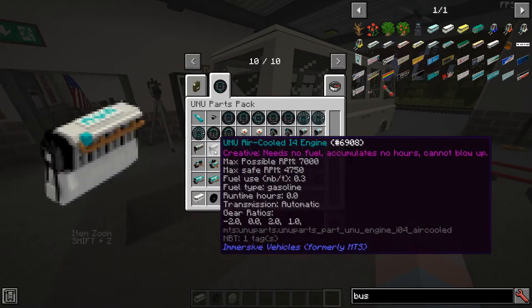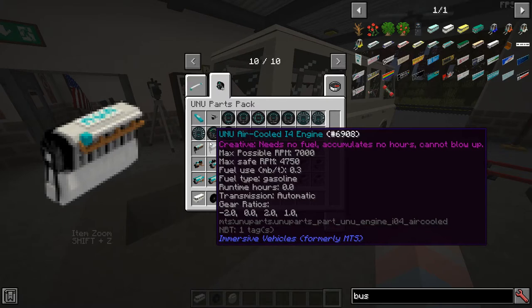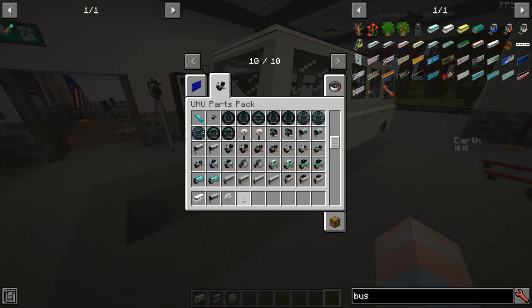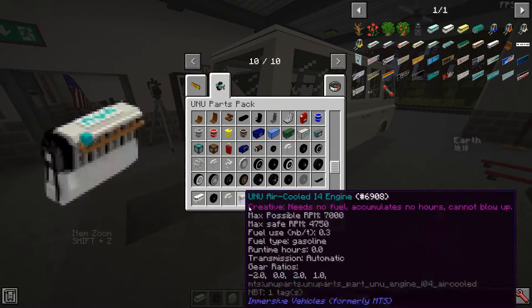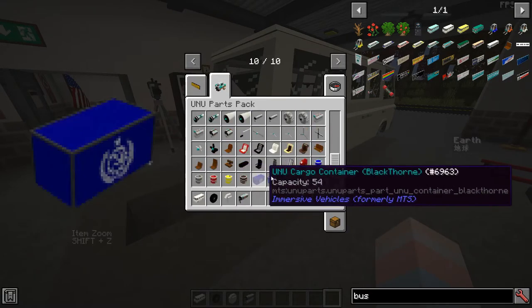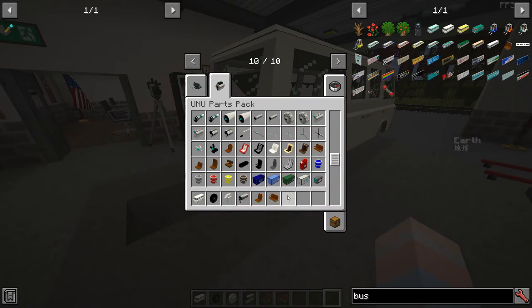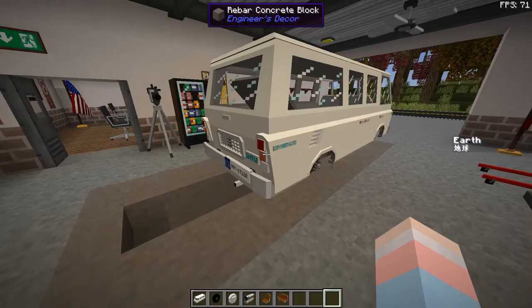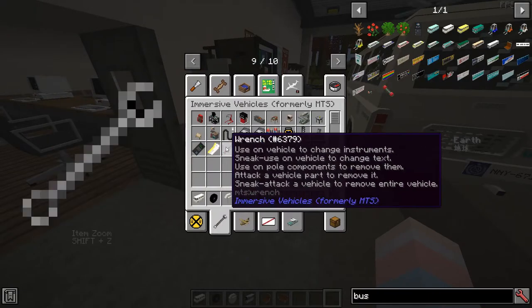I'm gonna be using creative mode, but when we're on the server we should probably use normal, because we are going to have to set up fuel stations eventually. So we get that — I just destroyed my wheel. Here we go. And then we need some budget seats, like this, and then van bench seats — you'll get it through context clues. And then the final part that we need is this wrench.